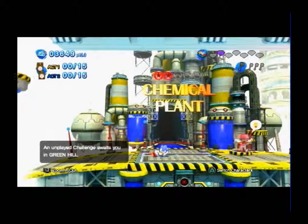Buzzers appear in this stage even though they didn't appear in the original — this is only in the console version, as the 3DS version has Buzz Bombers instead. Their textures in the console version resemble the ones from the original 16-bit version, while the 3DS version resembles the 8-bit version. Green Hill is one of four levels of the 3DS version that have appeared previously on a handheld game — the others being Casino Night, Water Palace, and Tropical Resort.